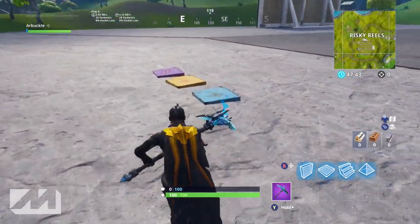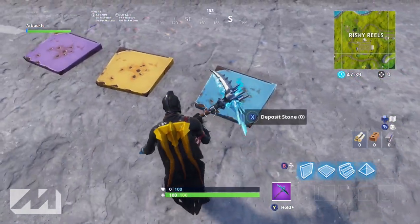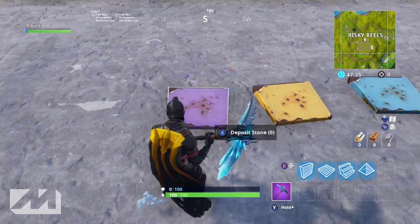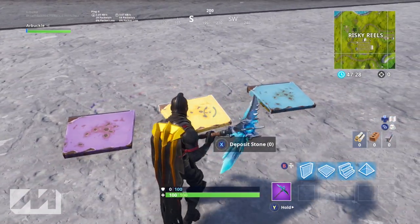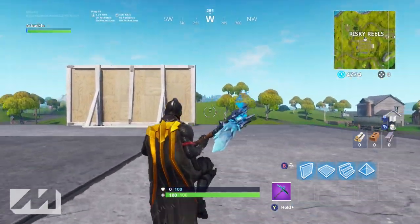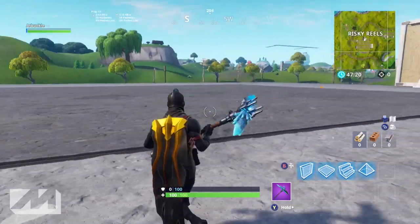There are these three little things over here. To be quite honest, I don't know what they are because I'm in Playground mode right now, not Creative. It says 'deposit metal,' 'deposit stone,' and 'deposit wood' on like three of these stations. I went and got some materials but I don't know what it's supposed to do — maybe I'm just missing something.